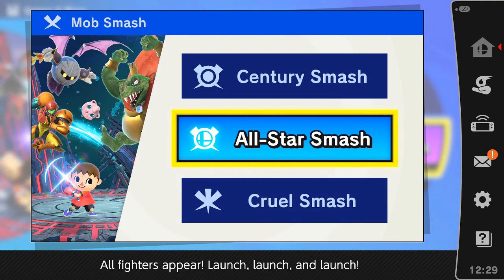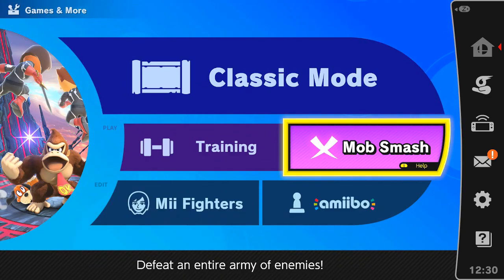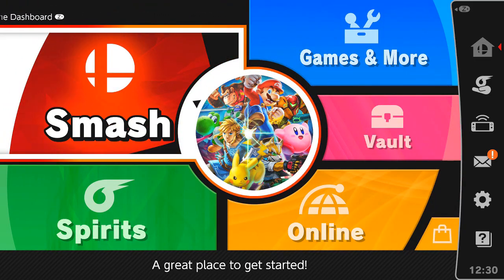That is pretty much Mob Smash. I was kind of expecting more, because in the previous games we had a lot more modes to choose from. But I think Cruel Smash is gonna be the toughest, unless there's a viable strategy to kill those guys. Honestly, your best bet is just to stay on the ledge and try to bait them. But yeah, that's gonna do it for this video of Super Smash Bros. Ultimate. I wanna thank you guys so much for watching. If you enjoyed, please leave a like down below, as it helps me out tremendously. I will see you guys again soon. Goodbye!